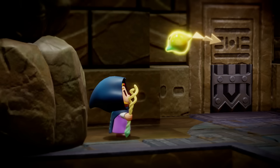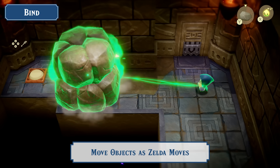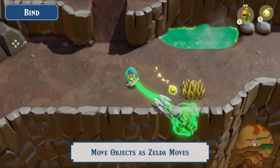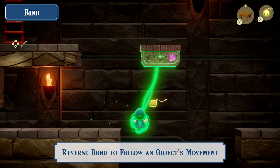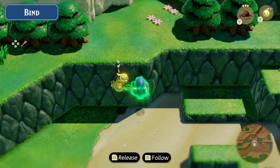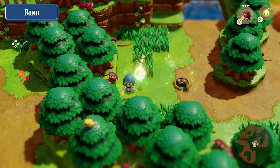Another ability granted by Tri is called Bind. Use it to make certain objects match Zelda's movement. Alternatively, you can use Reverse Bond on a moving object to follow its path. Whether you're moving an object or moving with one, you're bound to come up with all sorts of ideas if you let your imagination run wild.